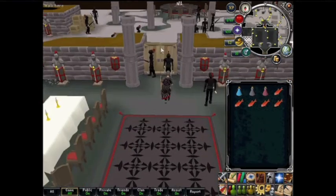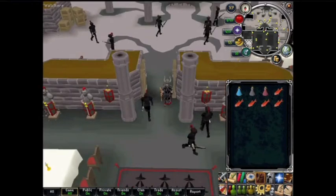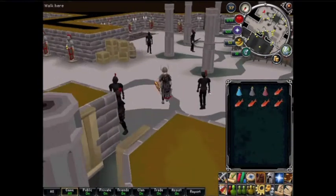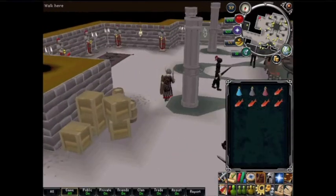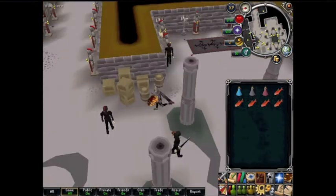You go back in through the large door here, and then you walk down here. We are going to find the prisoner right here.